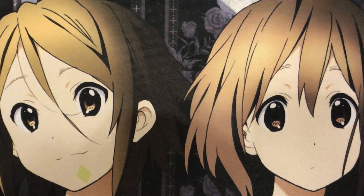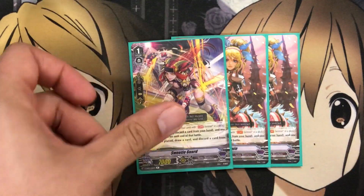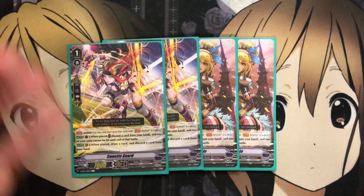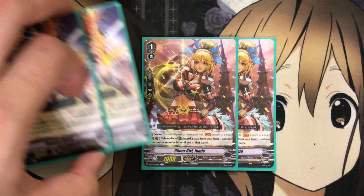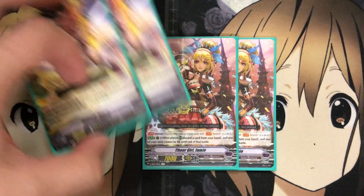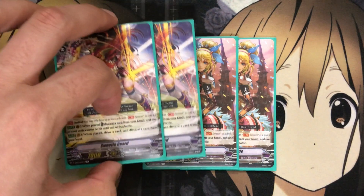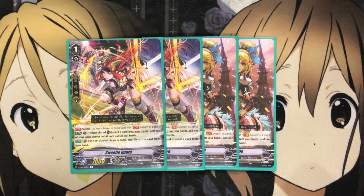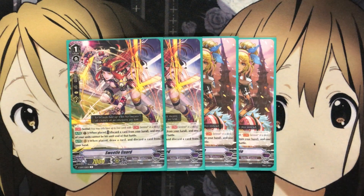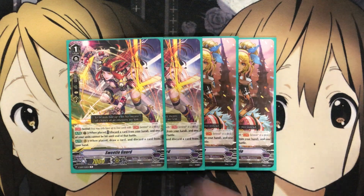For the last Grade 1 spot, I fit the Sentinel in here. Draw trigger Sentinels can sometimes be a little pricey, so I have 2 Sweetie Guards and 2 Cheer Girl Jamie. If you want to just run all Sweetie Guard for the generic spot, that's completely up to the player. When placed, discard a card from your hand and one of your units cannot be hit until end of that battle — the same core effect as Cheer Girl Jamie. Sweetie Guard just adds draw a card and discard a card when placed. Ideally you'd run four, but this is the easy budget Sentinel option.